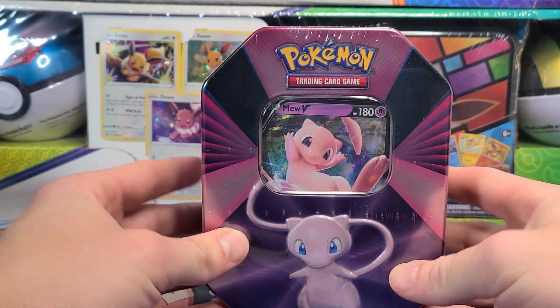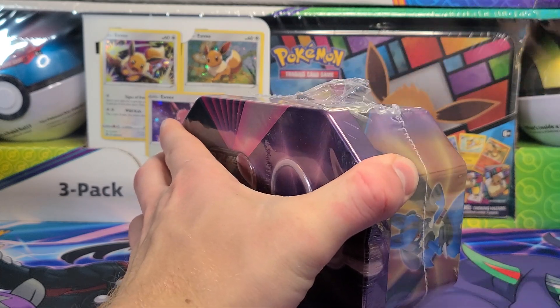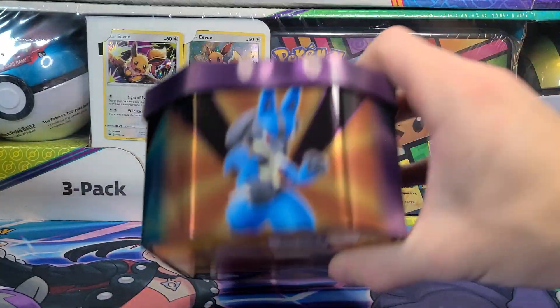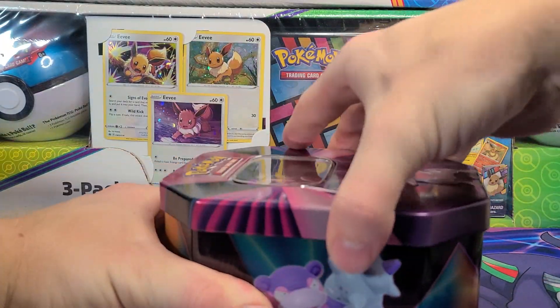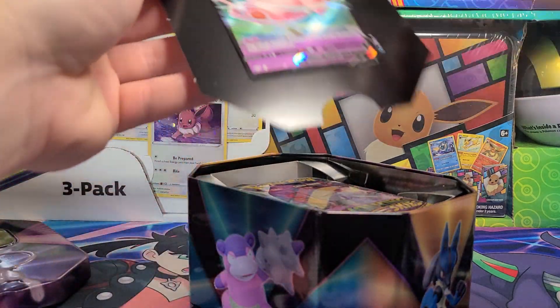We've opened the previous two — not Mew, but Lucario and Slowbro tins. The Slowbro tin actually had older sets, since I had purchased them at separate times. However, the Lucario and I presume this Mew tin will have the more modern packs.